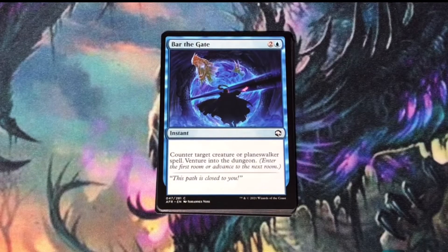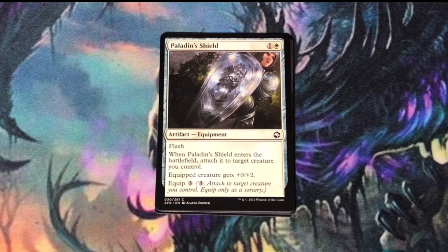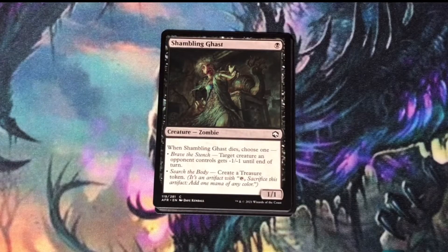Bar of the Gate. In Limited, this is a good spell. You're going to counter a creature or Planeswalker, and you'll get an added bonus of venturing into the dungeon. Paladin's Shield — a surprise flash-in artifact that gives you a boost on the defense side. Shambling Ghast: when it dies, you're either going to pop off a small creature or create a treasure token to give you some added mana later on.